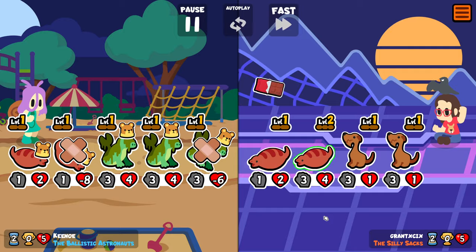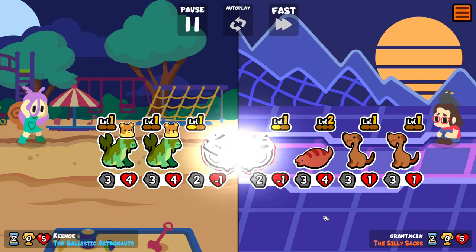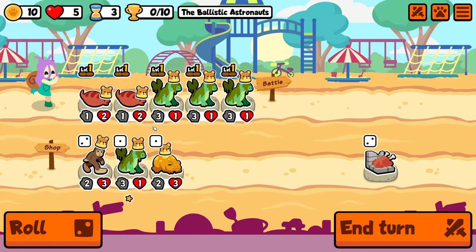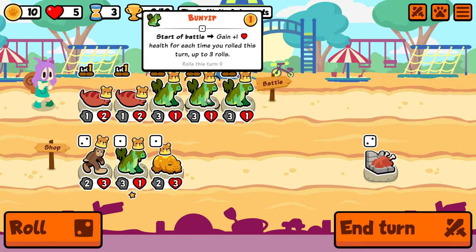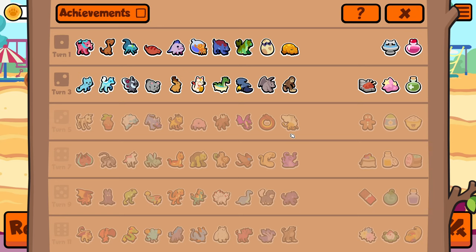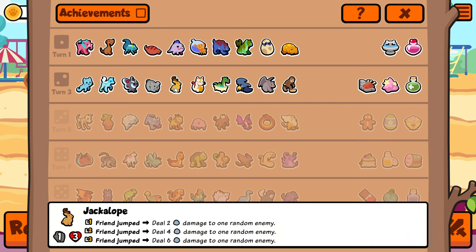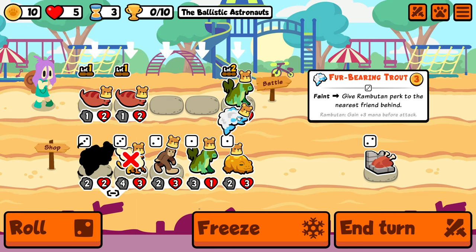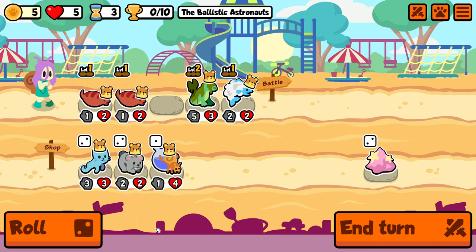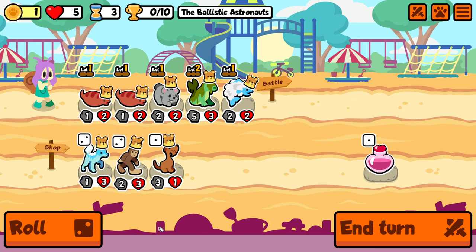We need to find a Jackalope as soon as possible, because otherwise we're kind of at risk of just losing a lot. These guys are not very good if you don't have synergy for them. I'm going to combine here. Oh, Griffin. I could just buy-sell Griffin, but it'd take too long to give me something I care about, though. If it does turn into a Jackalope, then great. I think take Fur-Bearing Trout for now, just to have something kind of strong on the board.